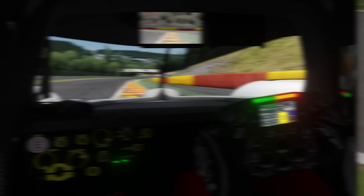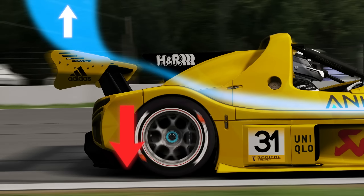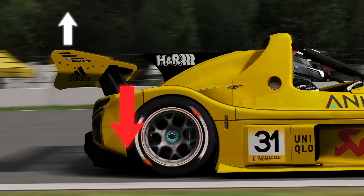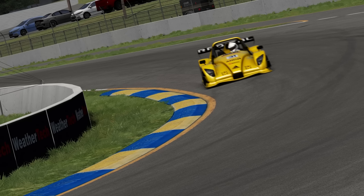Downforce is created when the air flowing around the car deflects off of one of the wings. This pushes the car downwards, squishing the tyre into the tarmac, thus creating downward force — or in other words, more grip.